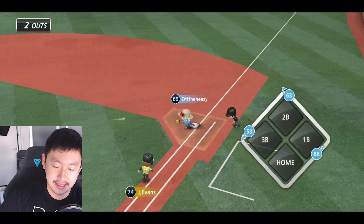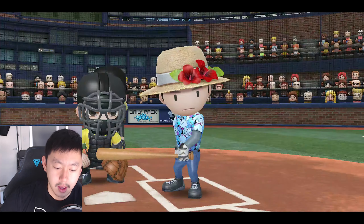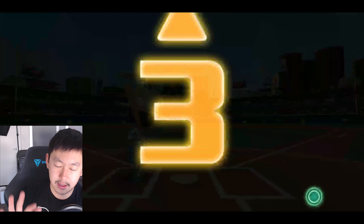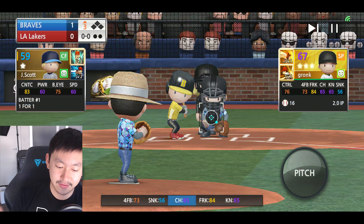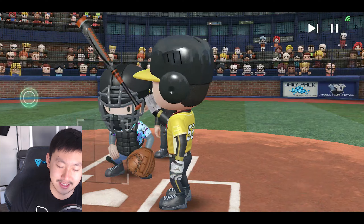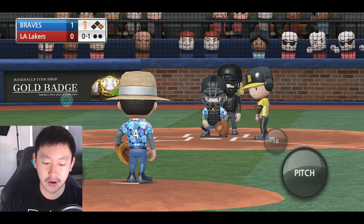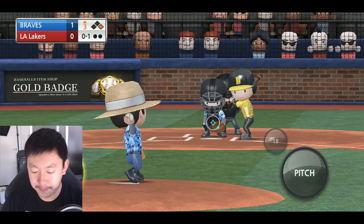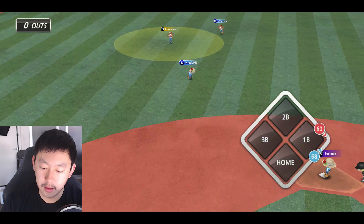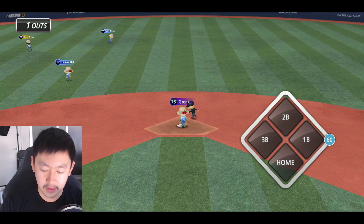This guy's a gold player but his batting stats aren't anything to write home about. We're rolling along. It's going to go all the way up — Kobe, Mike, Tyreek — all there to try to get that fly ball. Easy one.